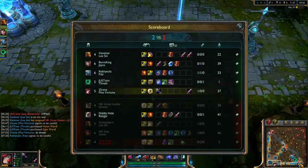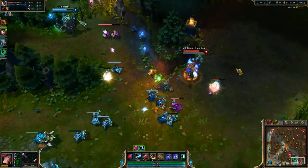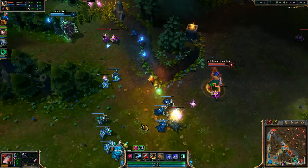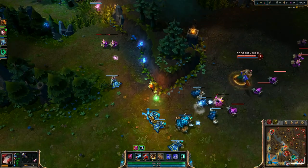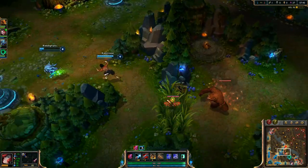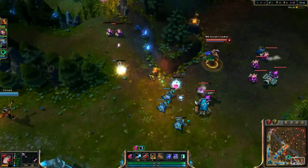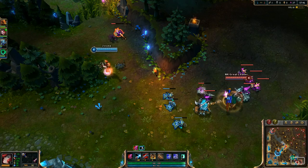Now I'm about even in CS with him. I'm a level up, almost level six, and I got a BF Sword instead of what he brought — a Vamp Scepter. This is working out very well for us already. My CS is terrible — just CS better than me, that's pretty much all I gotta say.